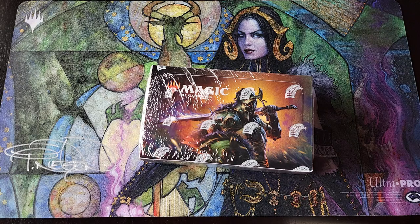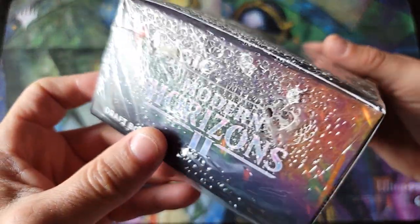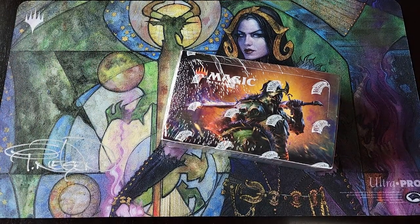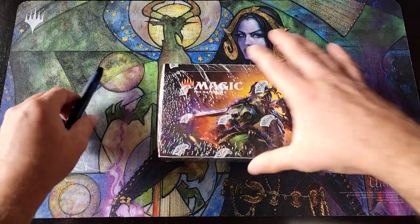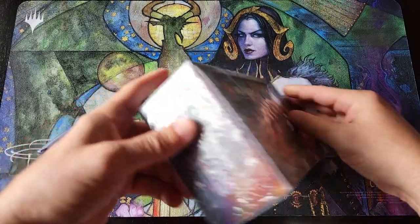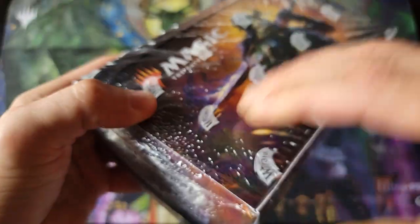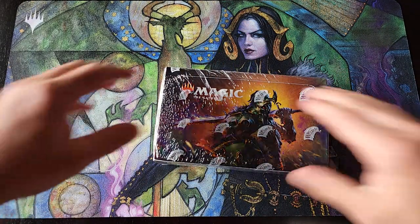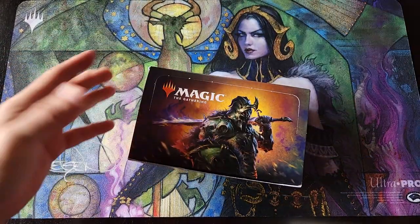Before we get into it, can we take a moment and comment on what is going on with the wrapping lately? Look at these — the clear wrapping on new Wizards products just isn't even consistent anymore. Sometimes they're loose, look at all these boxes. I've been talking about this with a lot of patrons lately, and the quality of even the clear wrapping has gone down.